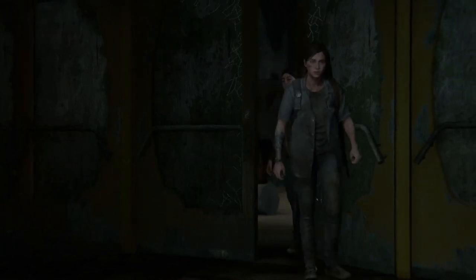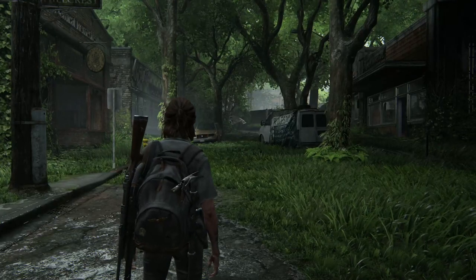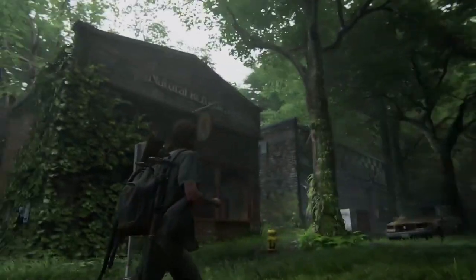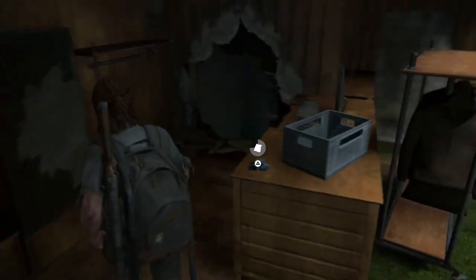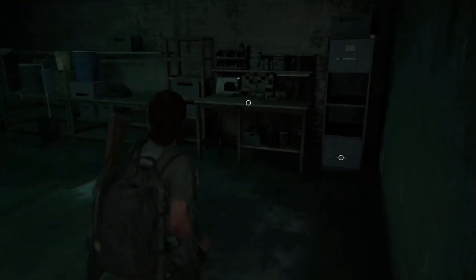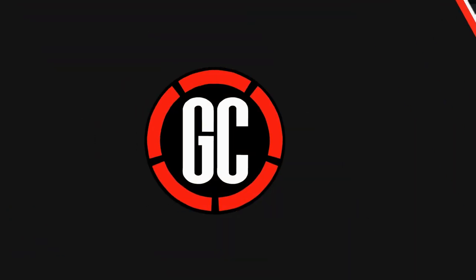You have four more workbenches to find in the Seattle Day 2 chapter. The first one can be found shortly after you exit the theatre in one of the first cutscenes — it'll soon be Hillcrest, which is the start of this chapter. Just head over to the right past this van and you'll see a building in front of you. Behind the counter in this building there's a hole in the wall — go through there and you'll find the workbench.